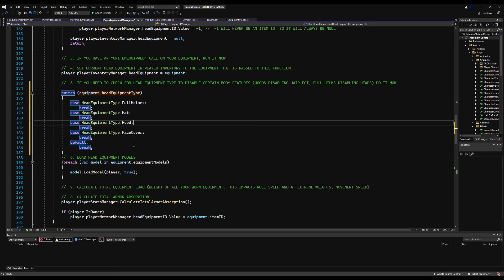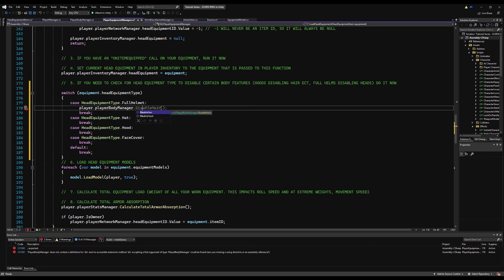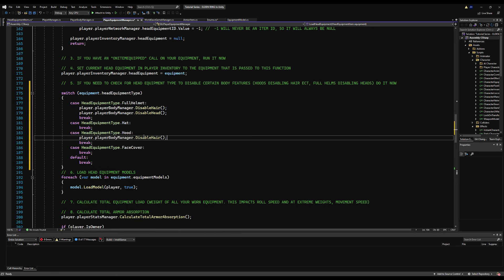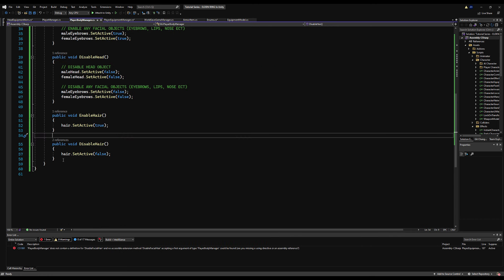Now we can do a switch statement and go through every possible HeadEquipmentType. In the event of FullHelmet, we call player.playerBodyManager.DisableHair() and player.playerBodyManager.DisableHead(). For Hat, we don't disable anything. For Hood, we disable hair. For FaceCovers, we disable the beard — we don't have a function for that yet, so let's go make DisableFacialHair right now.